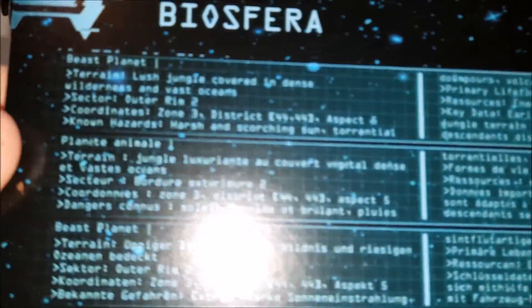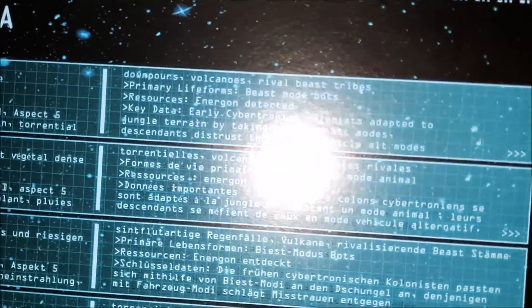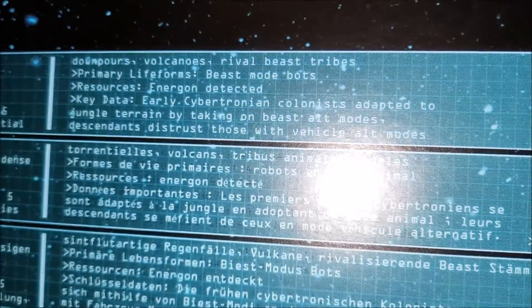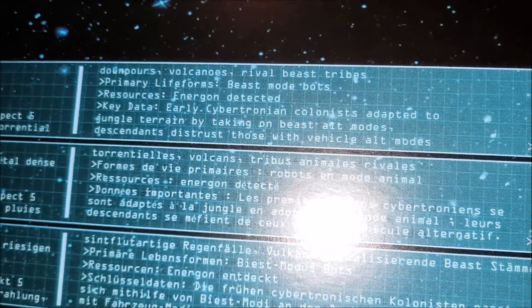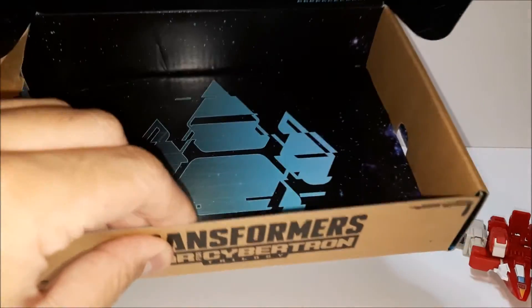So Biosfera — the description is a base planet. Even though we get a Dragster and a Jet, I guess they're from a base planet. Conditions on there: ground, forwards, volcano, drought, beast, drive — blah blah blah. So yeah, that's what you get there.